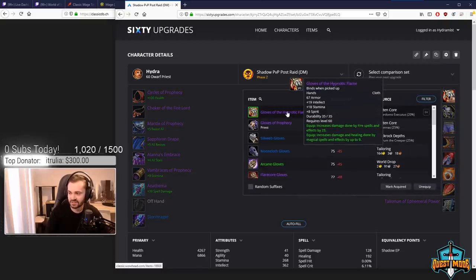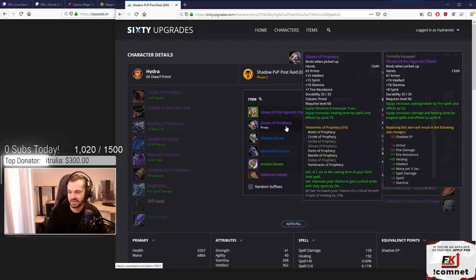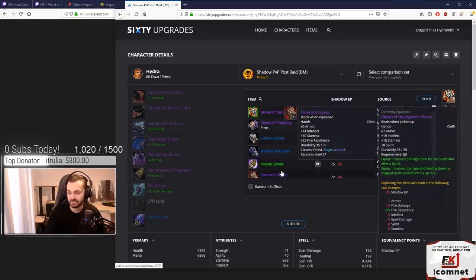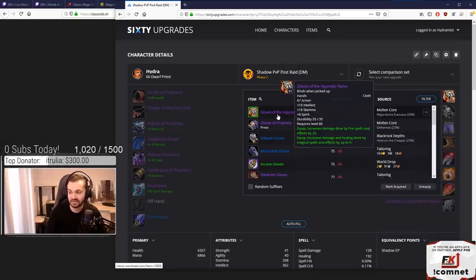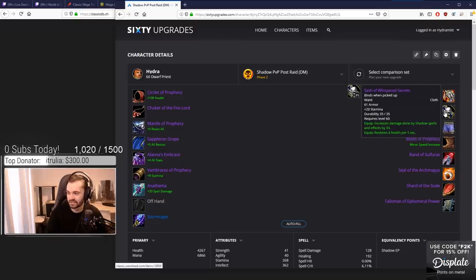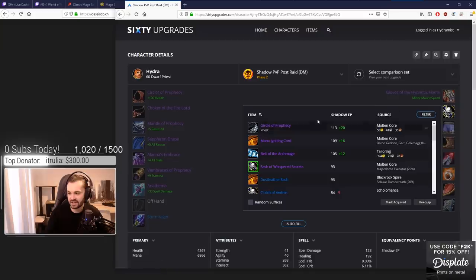For gloves we've got Gloves of the Hypnotic Flame, which is a curious pick. They have fire damage on them so some of their item budget goes on that, but the stamina and int make up for it. They just beat out Gloves of Prophecy and everything else — all the blues have lower stamina and int, and since that's what we're aiming for, Gloves of the Hypnotic Flame actually win here.